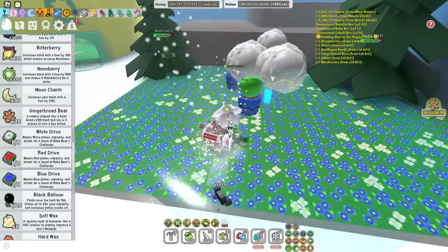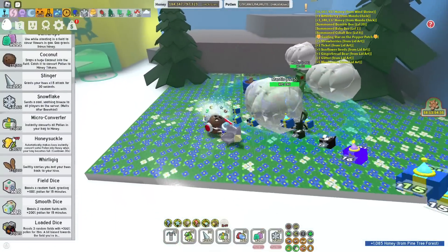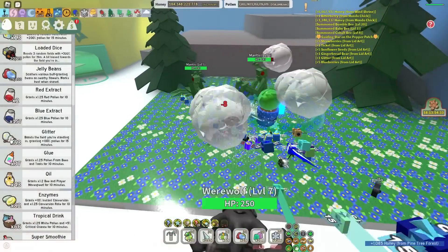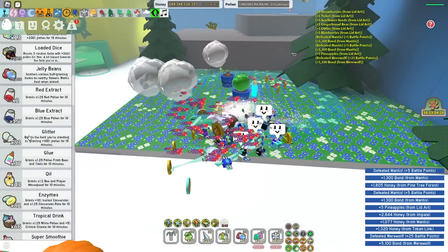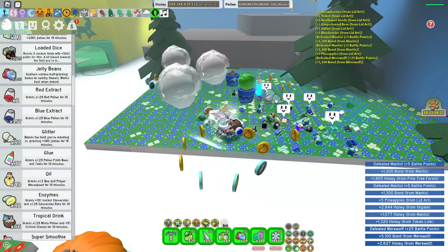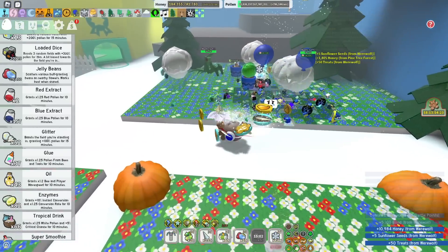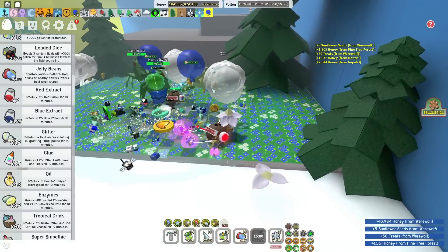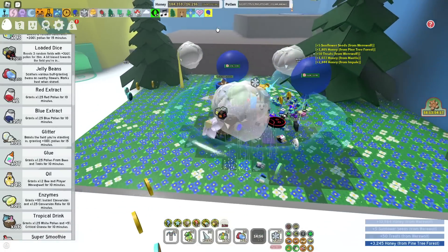So I've got some stuff I need to use. I do have a black balloon to use, and that should really launch this boost. What we want to do is use a glitter, and then we wait a bit and use a load of dice. Yeah, that is what we do. So we use a glitter, then we want to wait until this is under 15 seconds. We'll just wait a little bit here, and we'll give ourselves a few seconds of leeway.